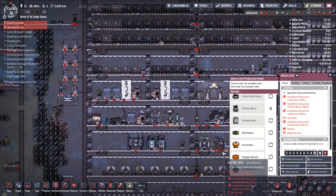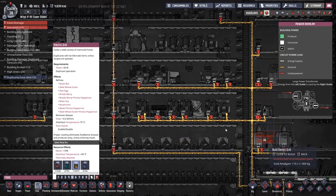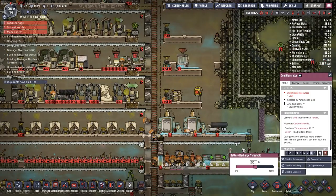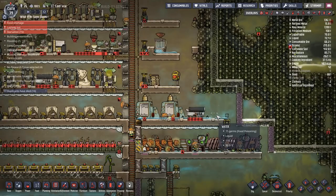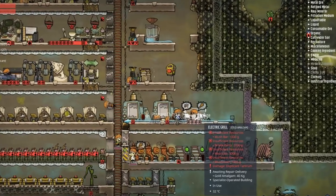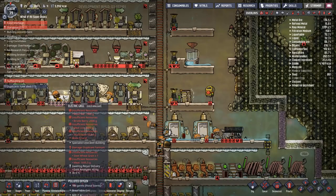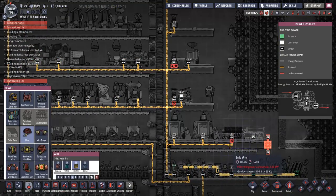They keep breaking the electric grill - that is kind of a problem. Let's see if I can give them another one. They do have frost buns and barbecue that they can make. They don't have power as well. We're down to 25. But there is some cooking going on - a little bit of food was made. You gotta make the food faster than we can destroy the grill. Every time the grill pops up, somebody tries to destroy it. This is savage. Absolutely savage.